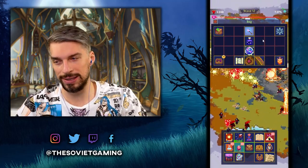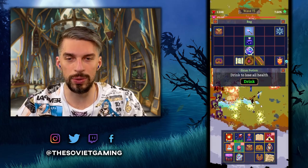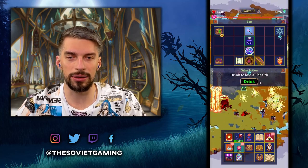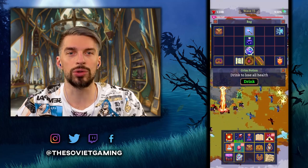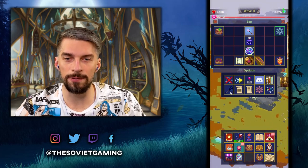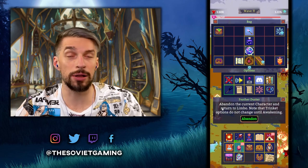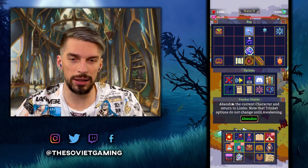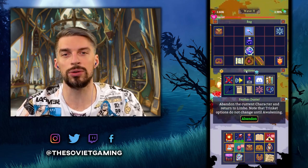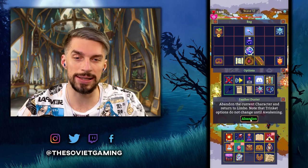Now let's talk about not-so-obvious things. First, there is a Grim Potion that will kill you. You can use it when you're stuck and can't kill an enemy, or when you just want to reset right now and get those souls in. Also, in the options there is a Feather Duster that will allow you to abandon your current character and start from scratch. If early on you got really unlucky with the perks or you just want to try someone different, you can press here and select a different class.